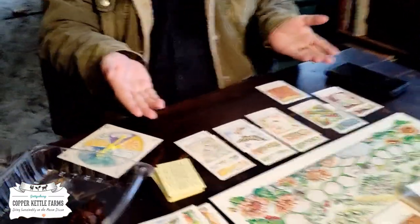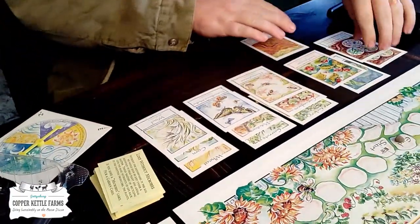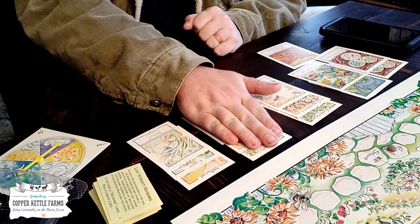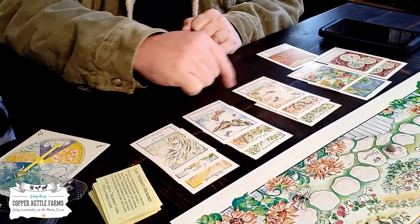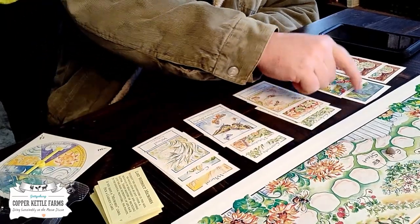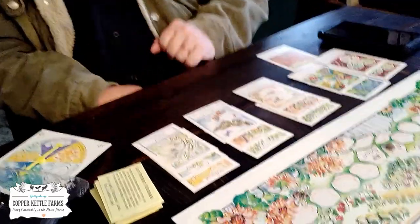So we finished, and Donald won! Count up your points: these right here are five points. These, because they are full sets, are two points apiece — two, four, six, eight, ten, twelve, fourteen, sixteen, eighteen, nineteen, twenty, twenty-one, twenty-two, twenty-three points. Twenty-three points!